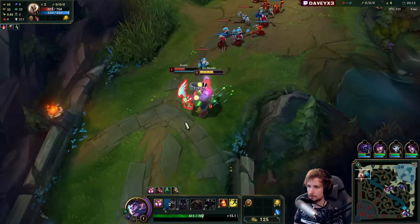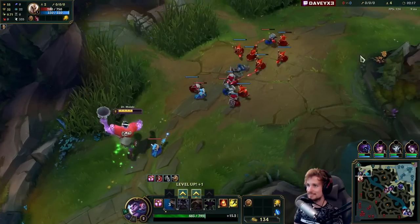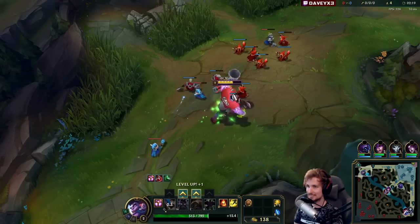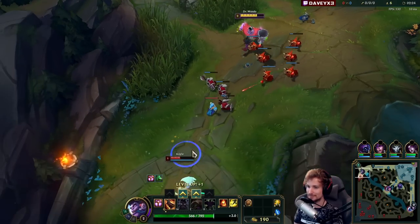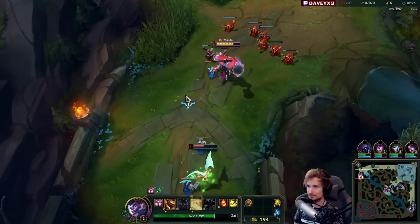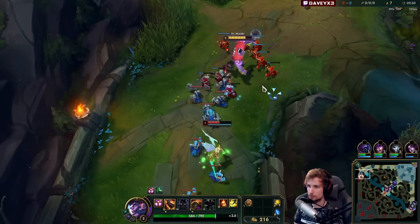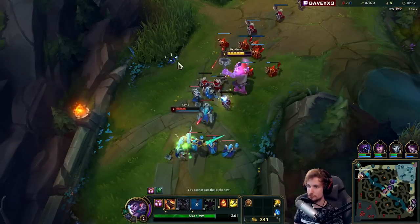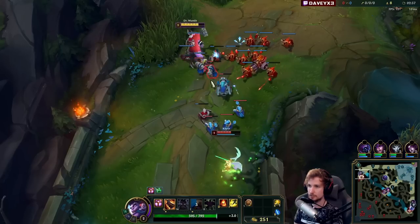I don't think this guy is expecting me to all-in like this. I love how he's trying not to get hit by the autos. This guy is not expecting me to walk in — literally walking through an entire wave to get an auto in is beautiful. Against Kayle, you always want to play aggressive level 1. You do not want to wait for level 2 by yourself, unless you have a hard winning matchup.